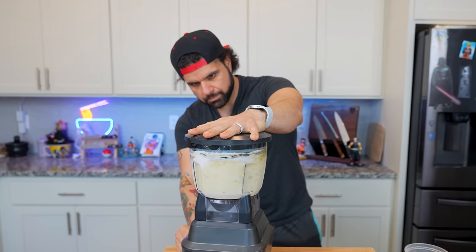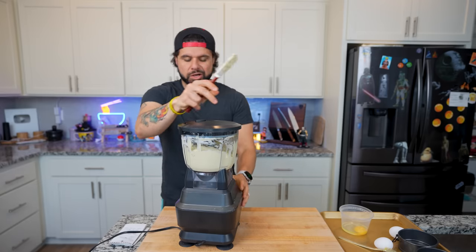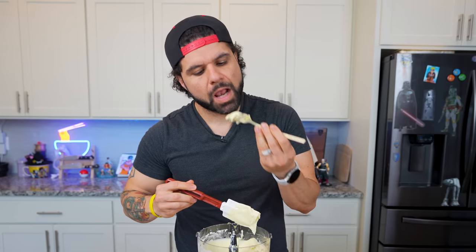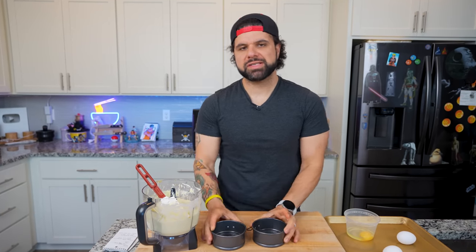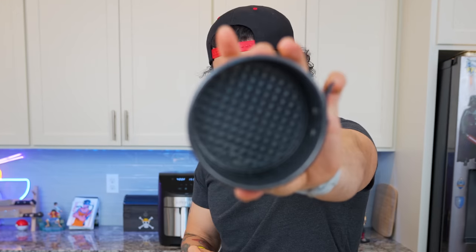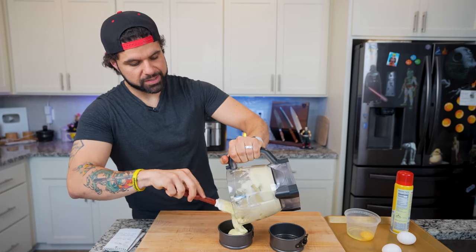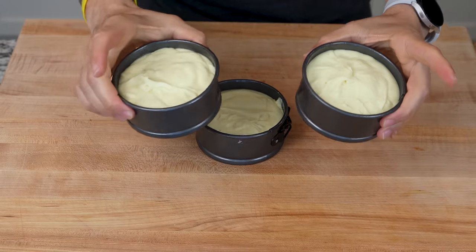We're going to blend this until it is nice and smooth. After about a minute I'll scrape it down, then let it go for another 20 seconds. Look at how beautiful and smooth that is. I have to try this — that's delightful! Since I still want this to be more of a pudding and not fully a cheesecake, I'm not making a crust. I have two three-inch cheesecake molds; you could also use a silicone mold like something for cupcakes. Best practice is to fill it up to about a quarter of an inch from the top. I was actually able to get three mini pudding portions out of that.